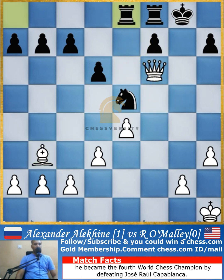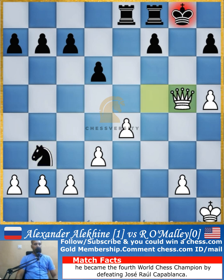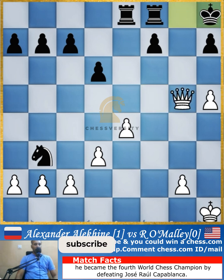The rook comes to e8 trying to activate and prevent the attacking threat. Pawn push to h4, a simple-looking silent move, is played. After knight to d7 attacking the queen, the queen goes to f5, and knight to c5 attacks the bishop. Regardless, White just pushes h5.